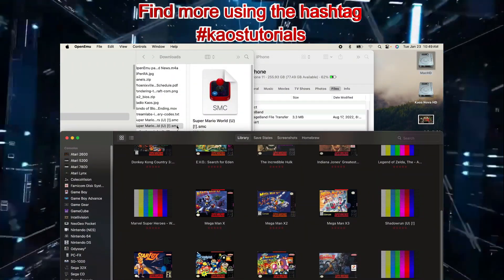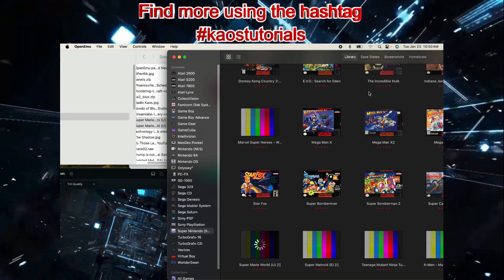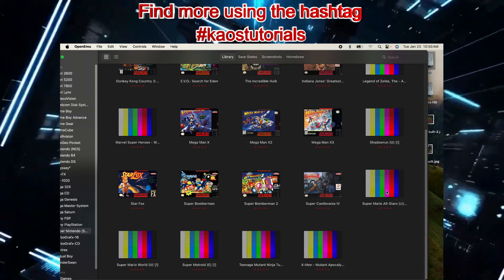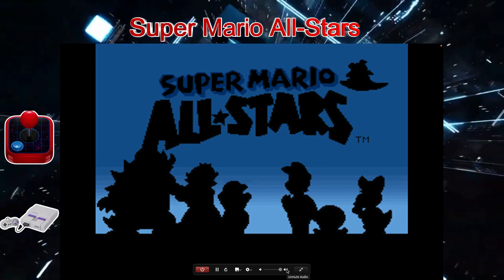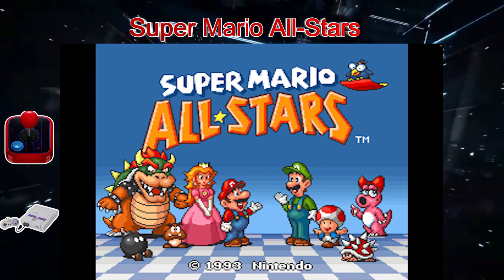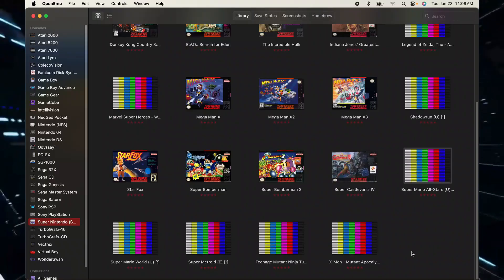You can find more of these how-to videos from me, Chaos Nova, by using the hashtag KiosTutorials. I look forward to helping you understand how to get things done. Now that we have the ROMs added, I'm going to boot up one of them — Super Mario All-Stars. Pull up the screen and hit start. Now let's talk about modifying and deleting ROMs using the graphical interface.